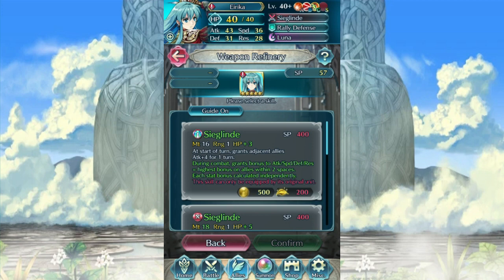Let's go to Siglin. During combat, grants bonus to attack, speed, defense, and res equal to the highest bonus on allies within two spaces — each stat bonus calculated independently. That is scary stuff. That could be a very good potential skill that you might use. I don't know if you're going to upgrade it, but that looks really, really nice. It amazes me.